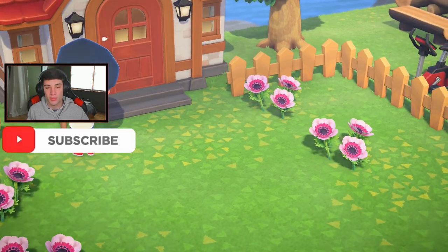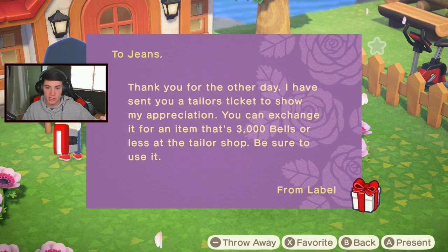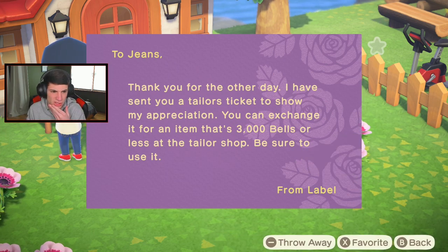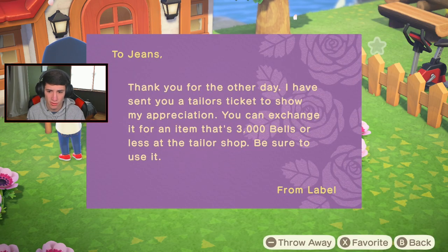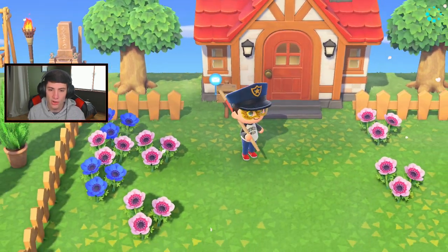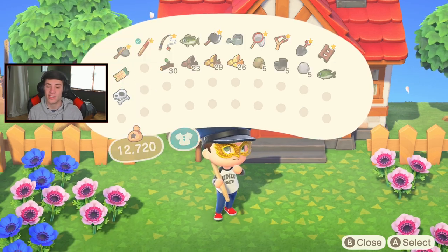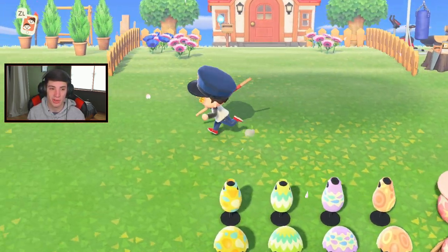I got some mail from Label - is this the other Able Sister? This is for us doing the little quest with her. I did this on stream or in recording, which gave us 3,000 bells for the tailor shop. We got a present - a tailor's ticket! So now we have 3,000 bells to spend at the Able shop.